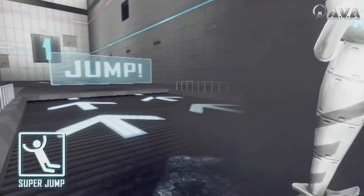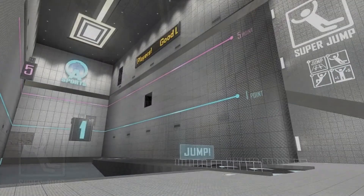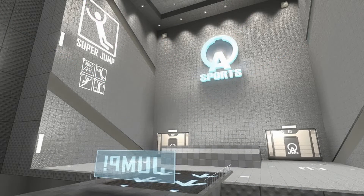The first one is called Super Jump. What happens is you hit a kind of conveyor belt which accelerates you very quickly, and when you press the jump key it shoots you straight up into the sky. What you have to do is try to land on a platform — and you'll see pictures of it — the platforms are all placed in different locations and give you different points, one being the easiest and five being the hardest, with corresponding points for each.